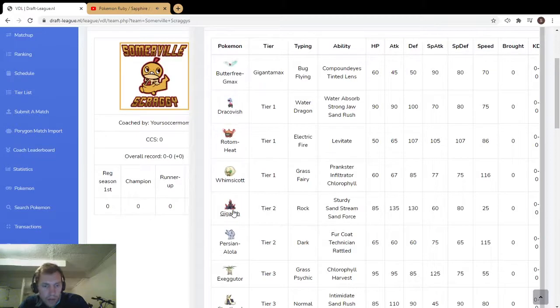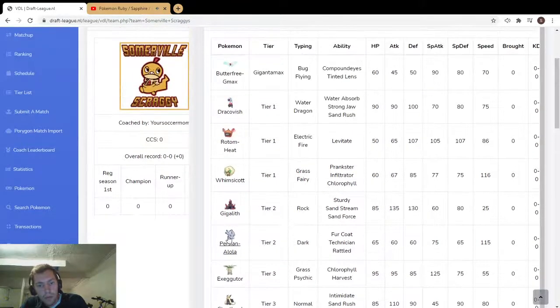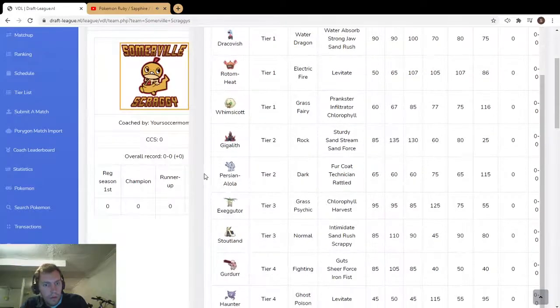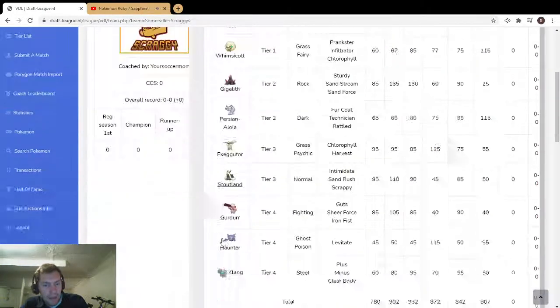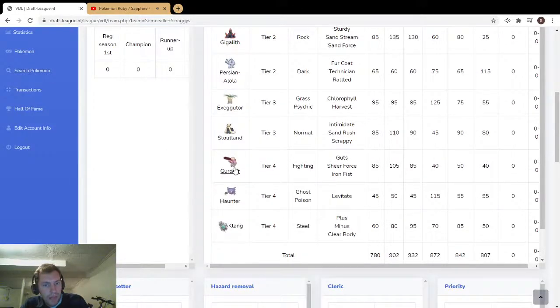With Gigalith Exeggutor you've got the sand mode, and Whimsicott gets Sunny Day so you can have two different weather modes. Alolan Persian gets Sunny Day and Fake Out. You can go sand mode with Gigalith, and Wyrdeer gets trick room too. Haunter for trick room, but I don't see these bottom three tier four picks coming out that often.